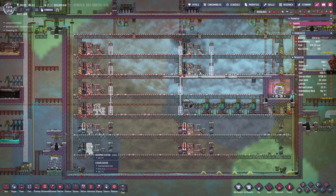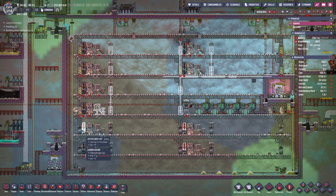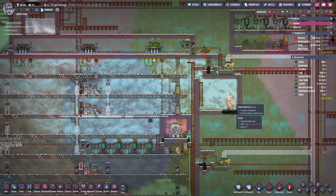I ended up building all these critter condos and then realized that they have an overheat temperature. Same with the grooming station, same with the critter drop-off. So they've all got to be ceramic and steel to survive in here.